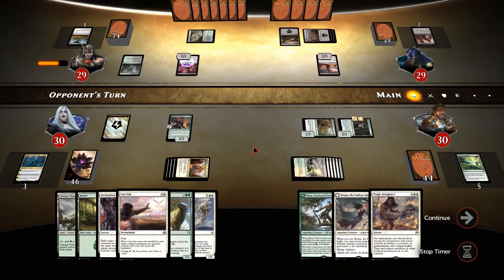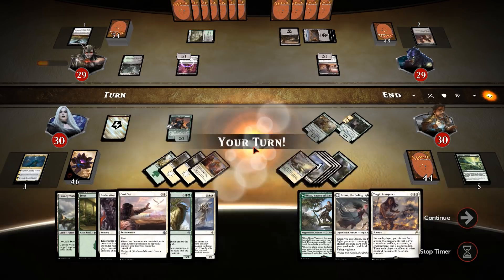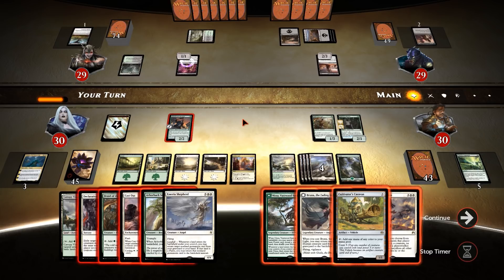I'm hoping our opponent thinks the effect is gone and he still attacks with that zombie. Give me that card draw. He's so conflicted — do I want to pay two life to draw a card? I'd do that all day, every day, until I was at one life. His patience got the best of him. I've got a Nissa — you'll actually be able to flip it this turn. I get to go land and Big Stomper.